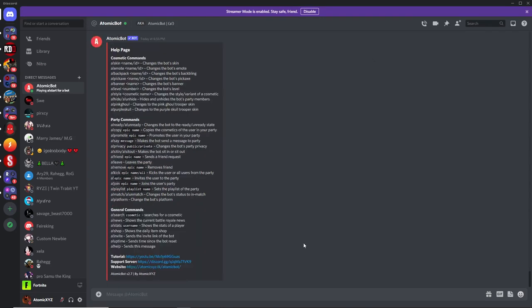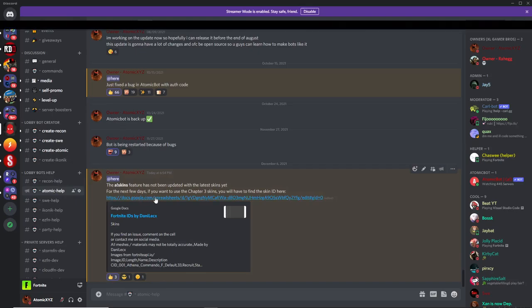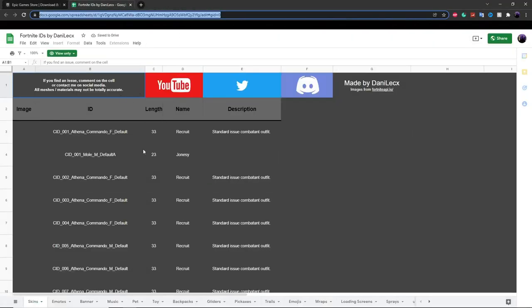Since the season just started, the skin feature on Atomic Bot won't work by name for Chapter 3 skins. If you want to change your lobby bot skin to a Chapter 3 skin like the Foundation or Spider-Man, head back into the server, go to atomic-help in the lobby bot's help section, and click the spreadsheet button — it'll open a spreadsheet with all the skin IDs.